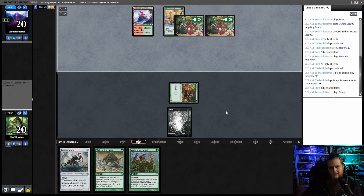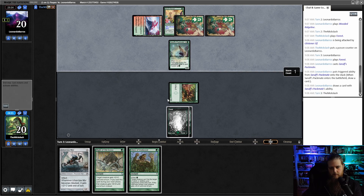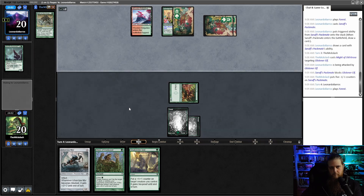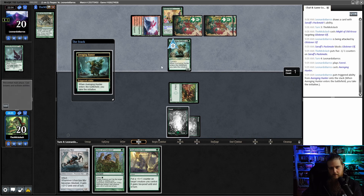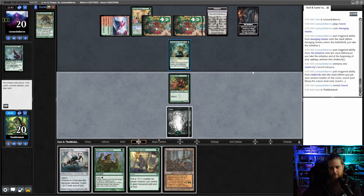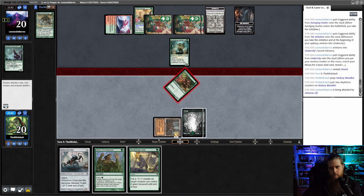Vines of Vastwood is nice to keep up. I was debating on whether I should cast Might of Old Krosa there or not. I think we just leave cards up. If they go to Ponza here, we just take it. Packmate — interesting. Let's get a third land. It doesn't give it Trample, which is pretty obnoxious. They're probably a dungeon-crawling deck. We're going to take that from them. They reveal it, put it in hand and shuffle — they get a Forest. I think they played a land this turn, so I guess we're not going to take it from them quite yet.